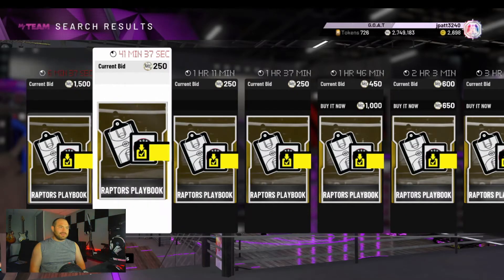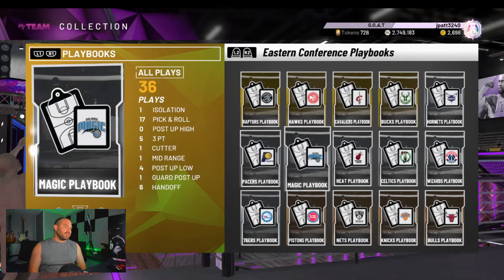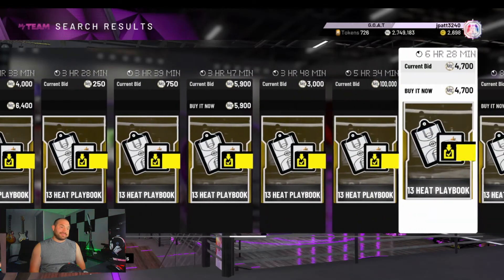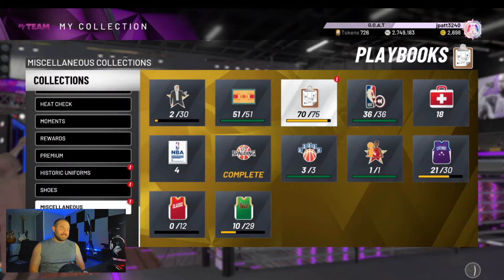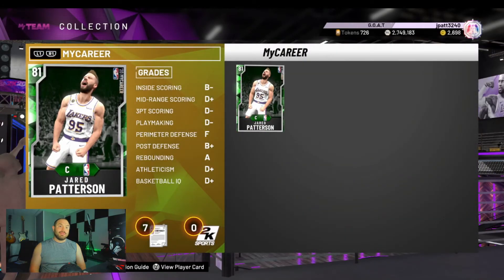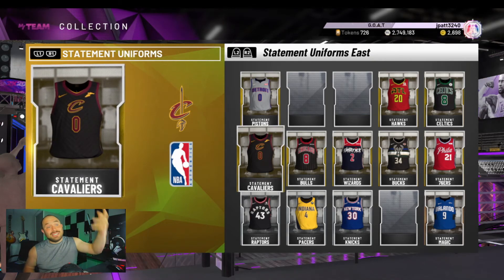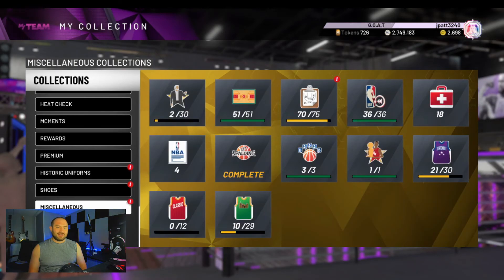Check playbooks — the Raptors playbook and everything you've got — and try to sell some of this stuff. It's the end of the game, there's no reason to hold on to this stuff. You will find stuff like this playbook right here which probably goes for a pretty penny — it's a very popular playbook with good plays and there are tons of videos on it. All these things are easy sales. Find stuff on the auction that's worth a thousand MT and it's just sitting there. Check your stuff — see if there's anything you're not using.